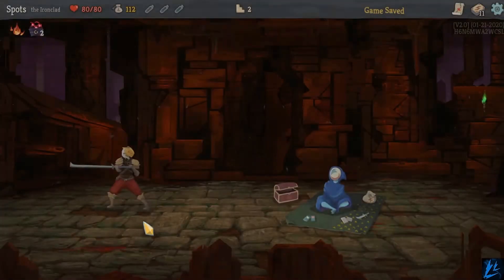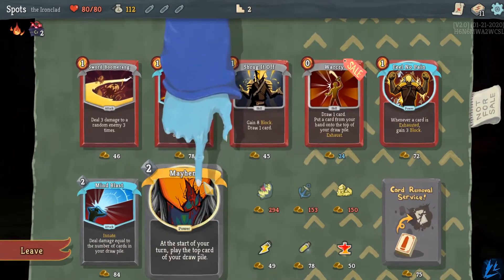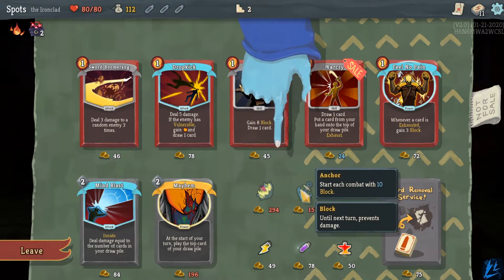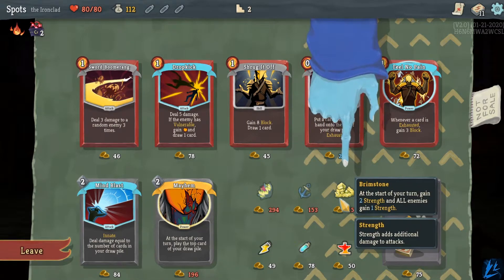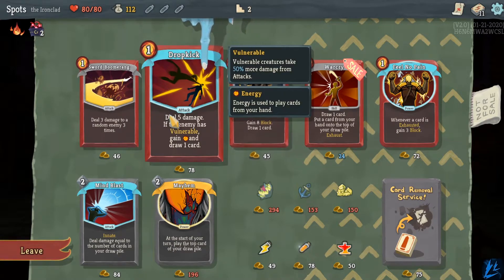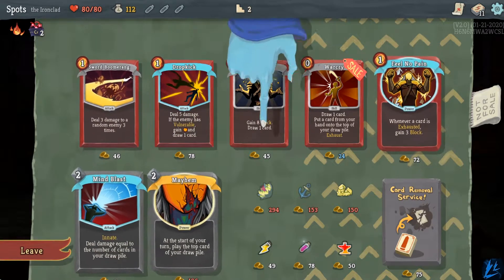Merchant, what you got? We can't afford anything — I knew it, I shouldn't have done this. Options include: play the top card, healing is 50% more — that's cool, start each combat with 10 block — that's amazing, start your turn gain 2 strength — not too happy about that one. Draw 1 card, pull 1 card from your hand and stop your draw pile, 8 block, deal 5 damage if the enemy has vulnerable — I don't have that.